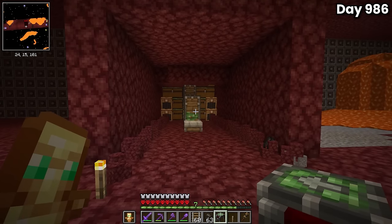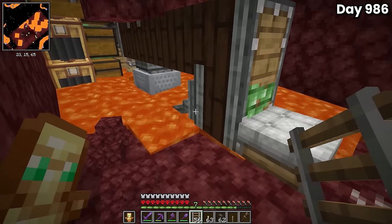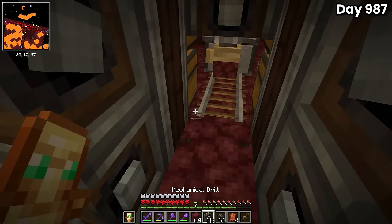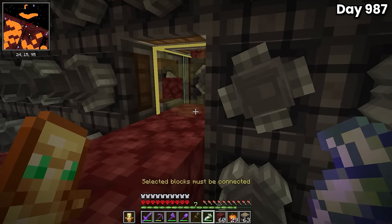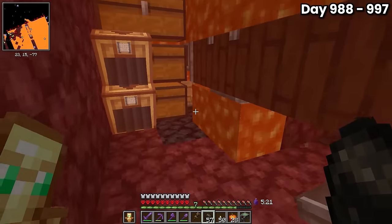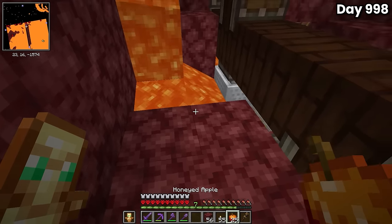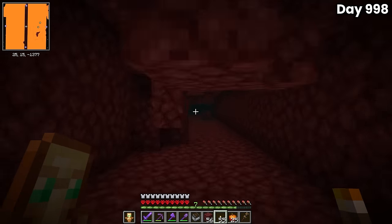Out of the gate the bore was working, but quickly ran into the same issue as before — it wasn't breaking every block in front of it and would eventually prevent it from placing down rails. After manually breaking some netherrack, I picked it up and went back to the start to make adjustments, adding two extra drills behind the deployers to make sure every block was properly broken. After reassembling and getting everything glued in one piece, the bore ran for the next 10 days. I slowly traveled behind it placing down torches and avoiding massive lava flows until they cleared. On day 998, I picked up the tunnel bore and spent almost the entire day running nearly 2,000 blocks back to the portal.